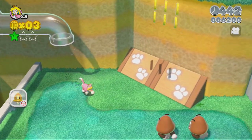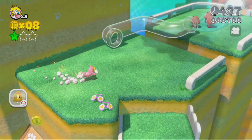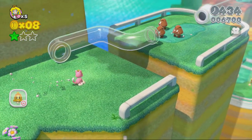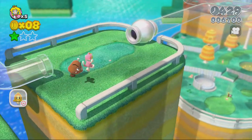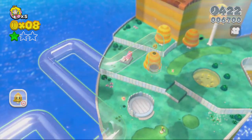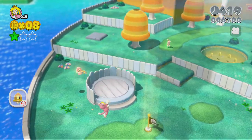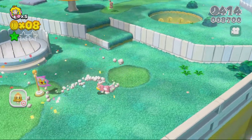Remember you can run up and climb up here. You can go in those pipes if you want to, but I prefer just to jump over — it makes no sense to really run through the pipe. Go through here and then you jump down to the second part of this world. Go ahead and get that flag right there to save your progress.